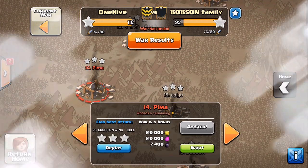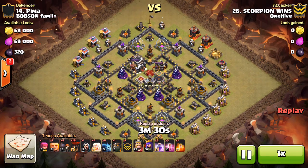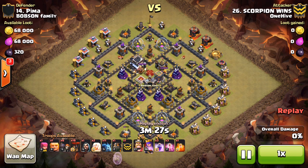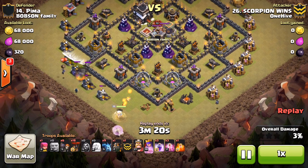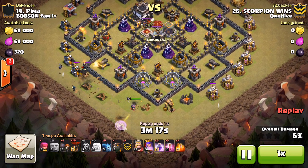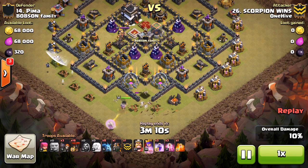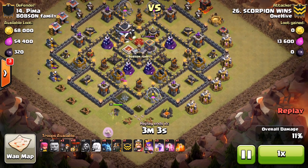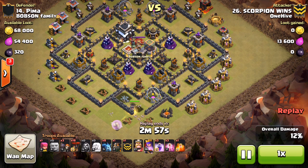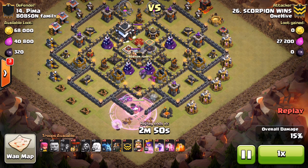Looking at some Town Hall 9 action — Scorpion Wins taking on number 14. We've seen a lot of GoLaLoon, but we haven't seen a Town Hall 9 one yet. Three rage spells, three haste spells, and a poison is all Scorpion needs. Drops down the queen at the bottom with a giant, a few wizards, and a minion to create that funnel and push everything where he wants it. Once that's created he knows she's going to go that direction, and uses wall breakers to open up the compartment — he wants the queen to actually step in and go up to get that air defense in the middle.